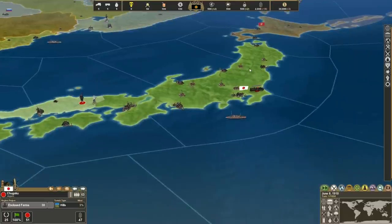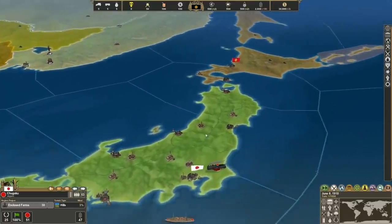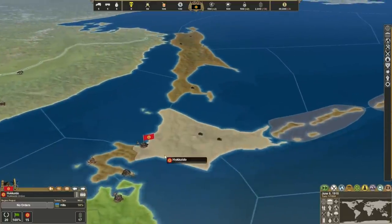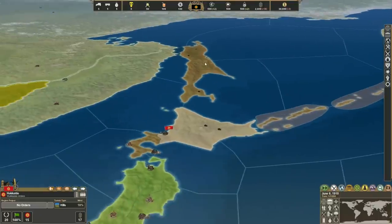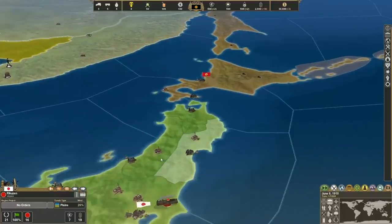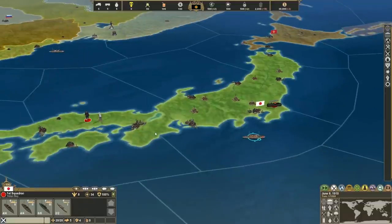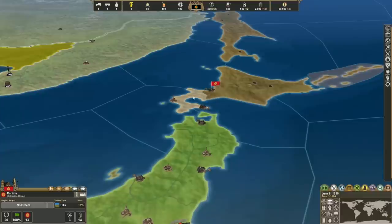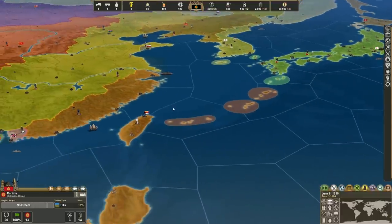That also brings us to the Japanese. I haven't done much with the isles — I haven't made a bunch of different clans — but I did make one: the Hokkaido Union, which holds all the northern Japanese regions and even the whole island of Sakhalin. I thought that would be interesting. I considered breaking Japan up into a bunch of little pieces, but that seems a bit extreme at this juncture and seems like a lot of work.